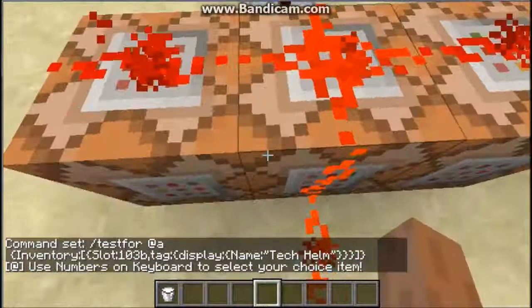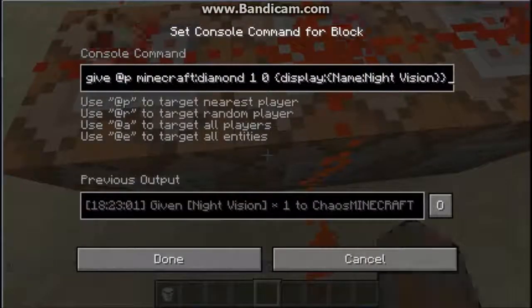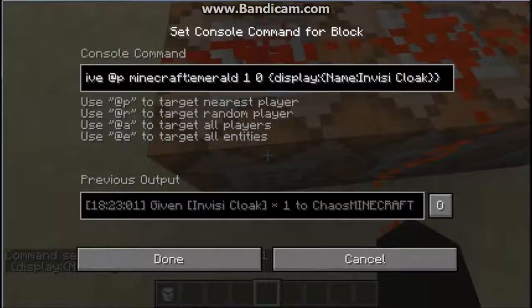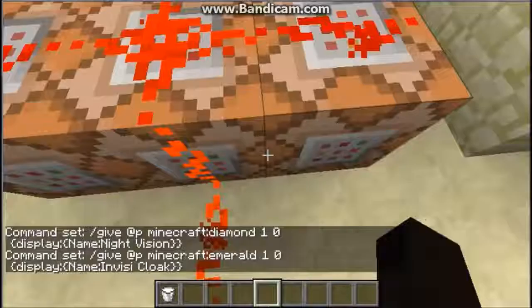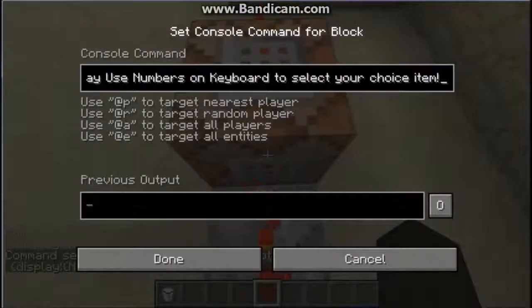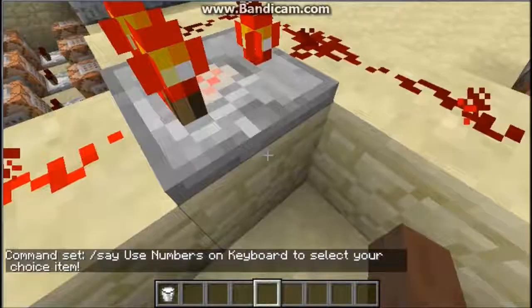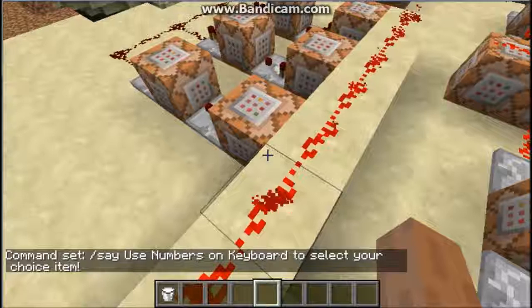When it finds something called Tech Helm, it will then give us a Minecraft diamond that has a name of 'Night Vision,' a Minecraft emerald which has a display name 'Cloak,' and a Minecraft gold ingot with the name 'Self-Destruct' on it. Then it will activate into this command block which will do a slash say command.